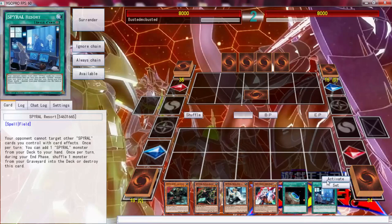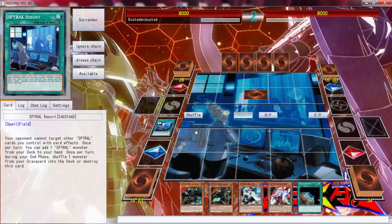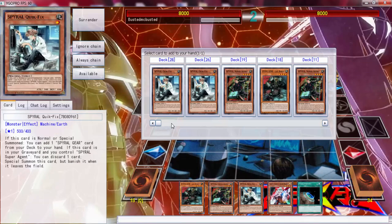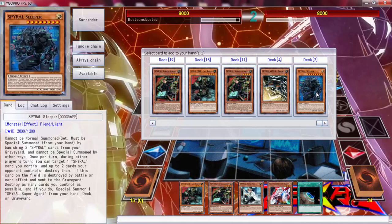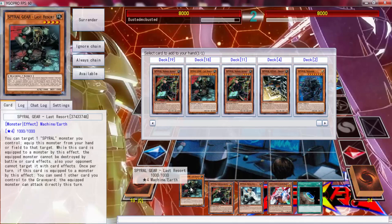We don't need Resort right now. Let's go ahead and activate that. I have no need to do that. Gear - I can read the top three, right? What does Fire Sleeper do? Banishing three Spiral cards from your graveyard. It cannot be destroyed - target cannot be destroyed by card effects or battle. Cannot be targeted either. Once returned, one of the guys' cards can attack directly.